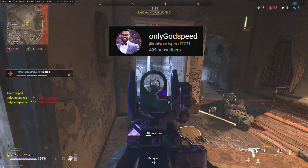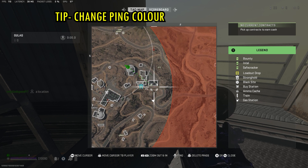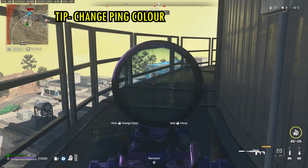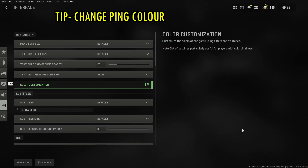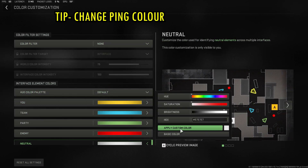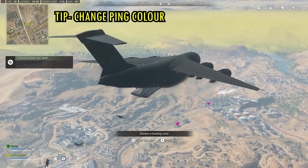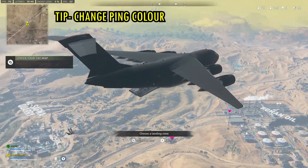Tip number one is pinging on your map. When you first load into Warzone 2 and try to ping something in game, everything kind of blends in and it's really hard to keep track of your ping or your teammates. What you want to do is change the color — go to interface, change your neutral color from white to something brighter. I went pink and turned the saturation and brightness up all the way, also for my enemies, and now you can see pings in the game much clearer.